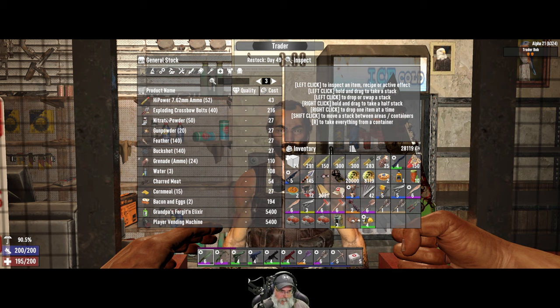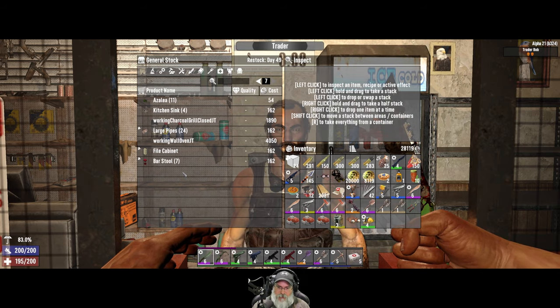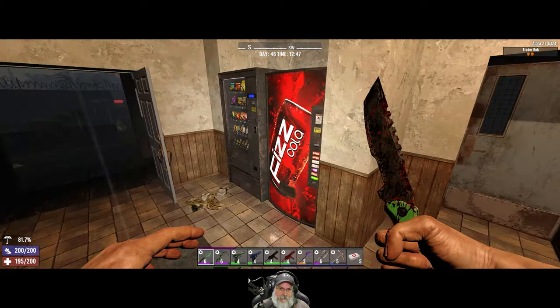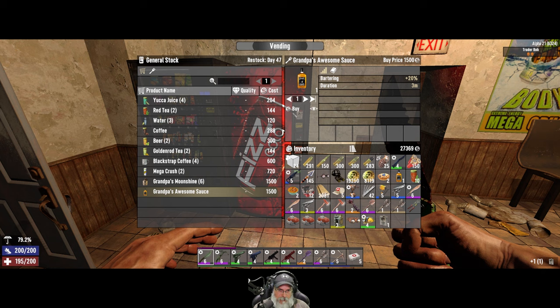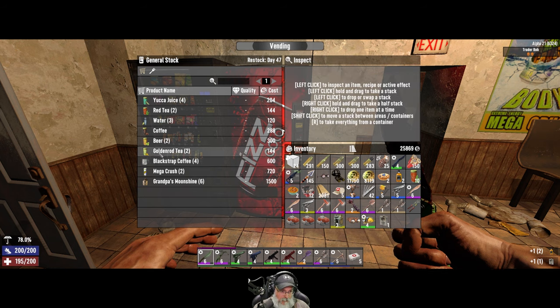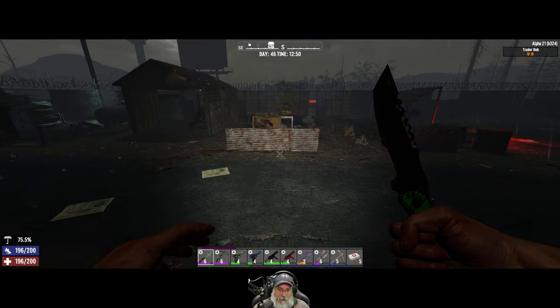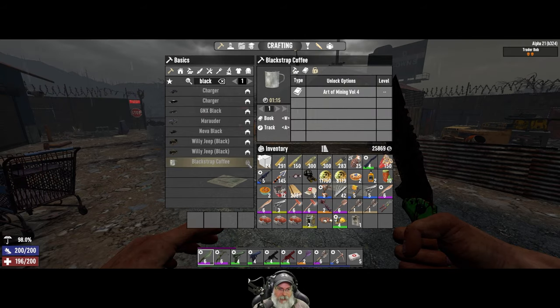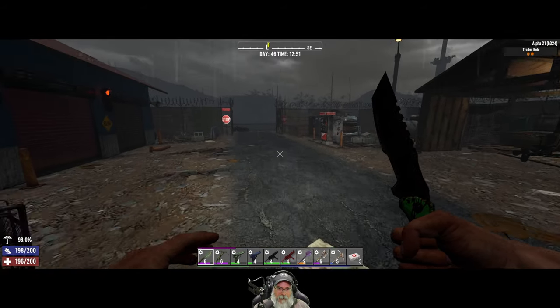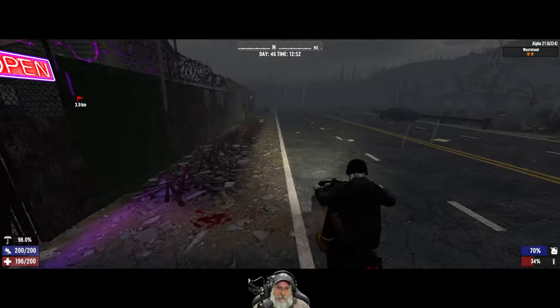We've got the axe and the pick covered. Magnet forcer — it's got a rocket launcher. Something we might want to be thinking about at some point in the very near future. Spying learning elixir, another awesome sauce — I think we're good. Can I make black strap now? I can't. Fair enough — see you at Trader Jin's.